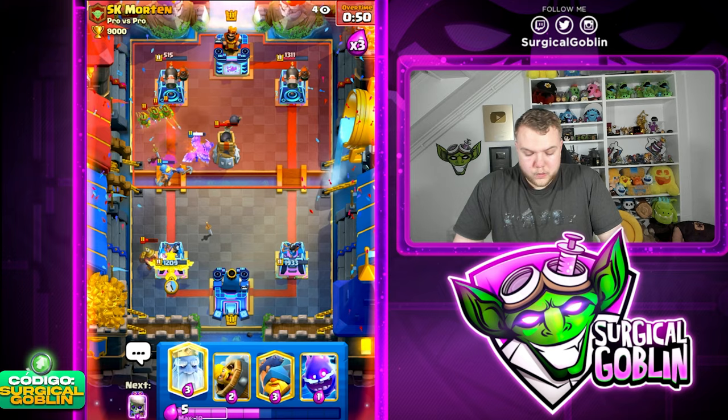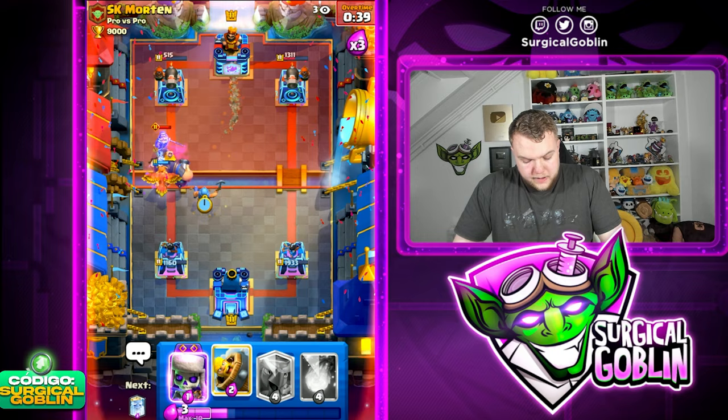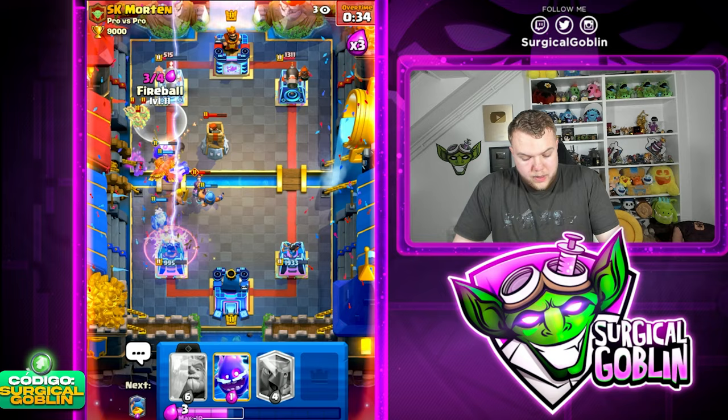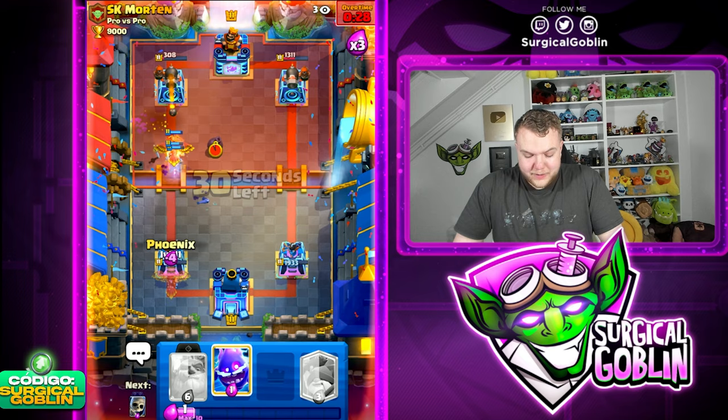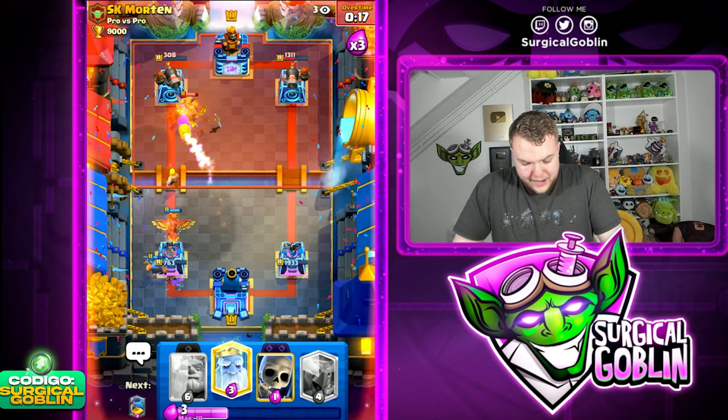My main goal with these Fireballs is just to get some chip damage going. Let's go Ghost, E-Spirit off to the side, and another Royal Giant plus Fisherman at the bridge. Skeletons on defense - he goes with a Prediction Log. Very nice play by him. Let's go Ghost on defense as well. I'm honestly just gonna Fireball the tower - I don't really have many ways to get to the tower besides Fireball.